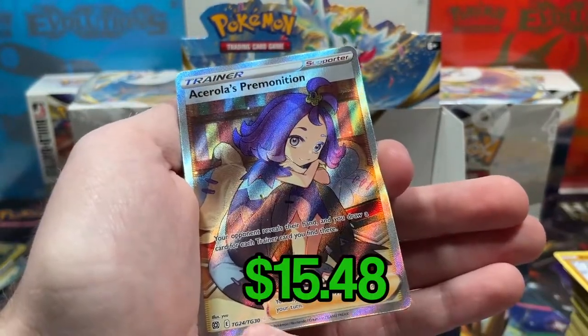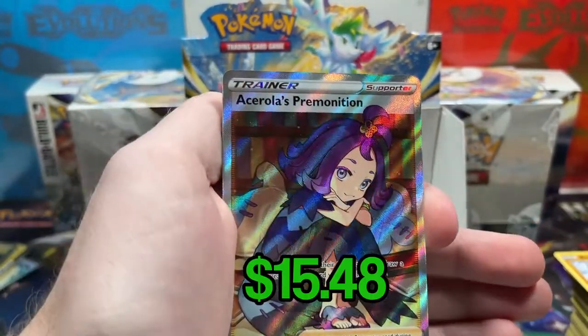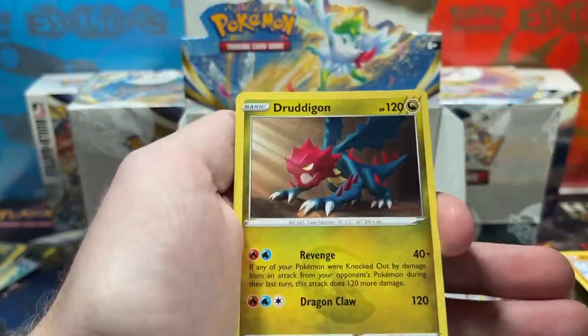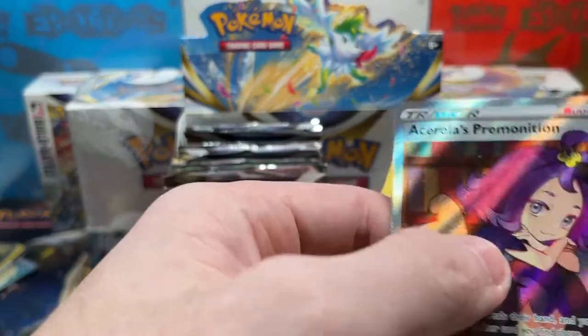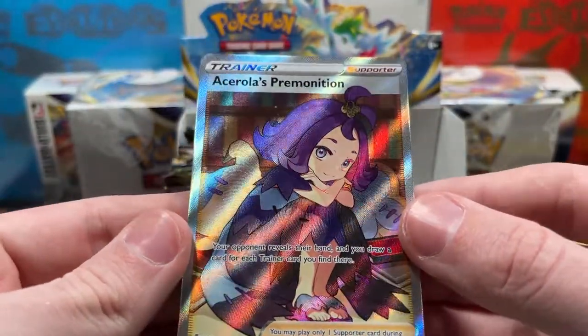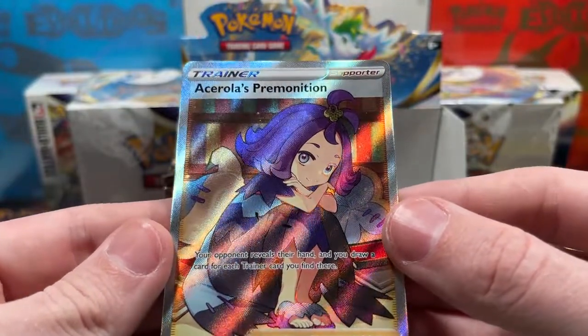TG24 out of TG30, Acerola's Premonition — let's go! Full Art Trainer, and Drednaw as the rare. Look at that — wow. You can't really see it on camera, but this person's hair is purple, not only on the card but in the holo as well. It's really hard to show.